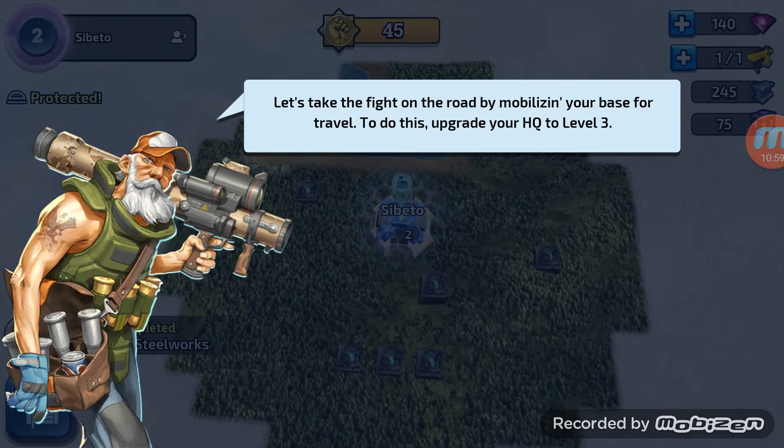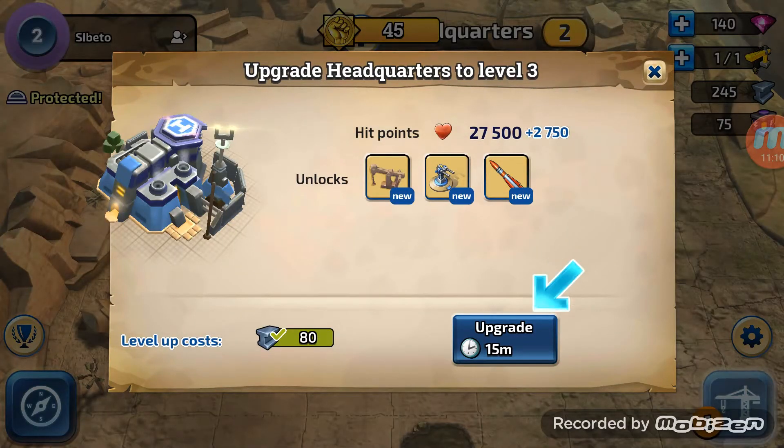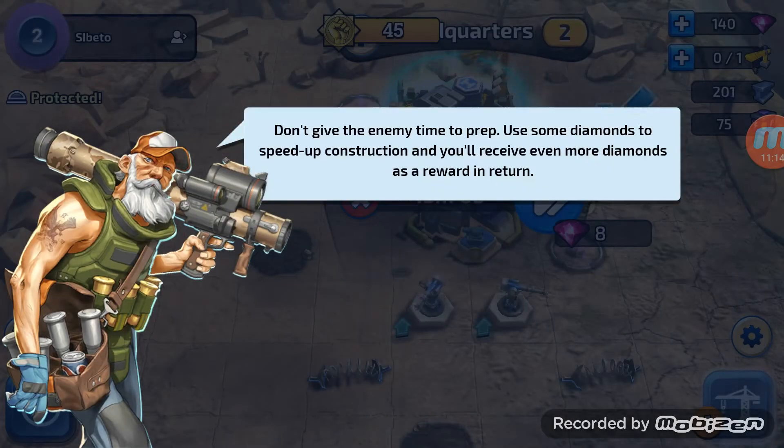Let's take the fight on the road by mobilizing your base for travel. To do this, upgrade your headquarters to level three. So let's go back to our base and do that. Let's upgrade - 15 minutes. I reckon now it might ask us to start spending the gems. And yeah - don't give the enemy time to prep, use some diamonds to speed up construction, and you'll receive even more diamonds as a reward in return.